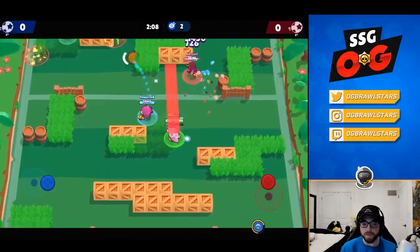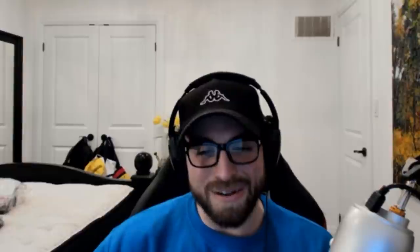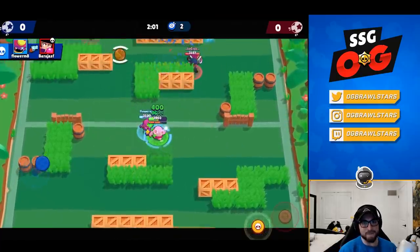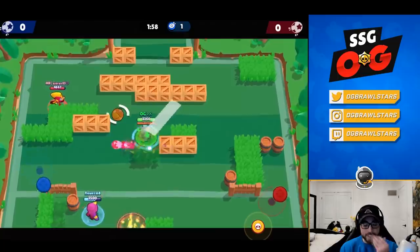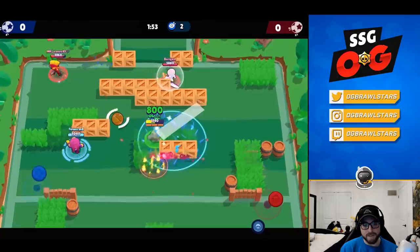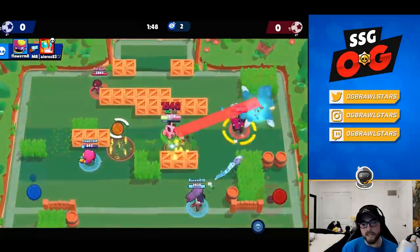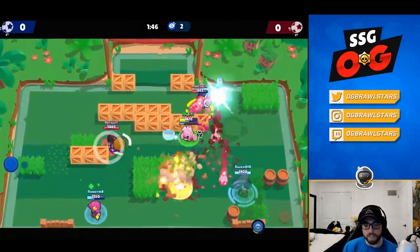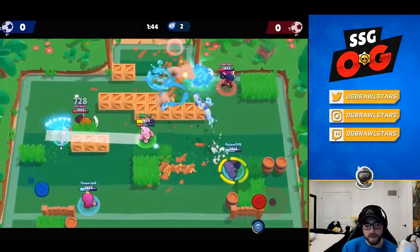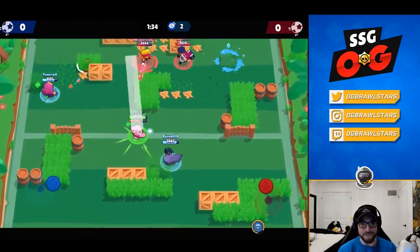For his balancing history, Spike has pretty much always been meta — at least a top 10 brawler for about 90% of Brawl Stars' history. He was really good even back in beta, and was the best brawler in the game for a while. He's in a decent place right now, and I can't see the devs messing with him much except hopefully reworking the Curveball star power.